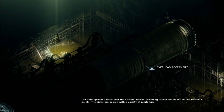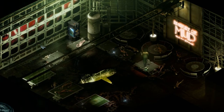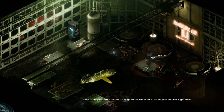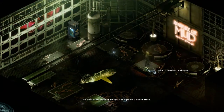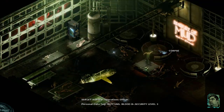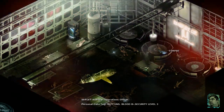I don't know how to get up here. Fallen grating looks like a way out. I'm always trying to find out where we are in this scene. We've got the holographic dancer of some kind — holographic emitter. The seductive dancer sways her hips to a silent tune — oh no, I can hear the tune.